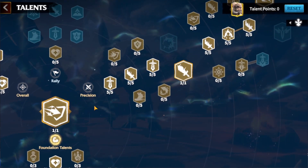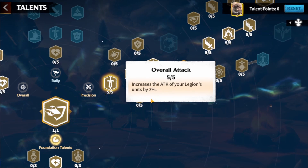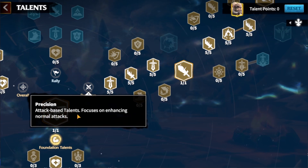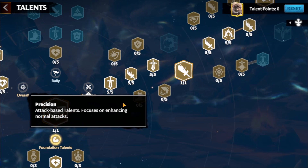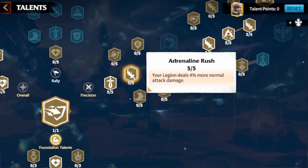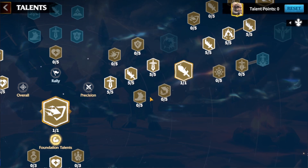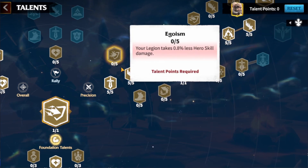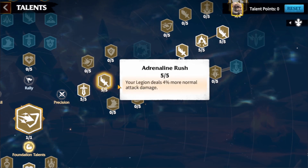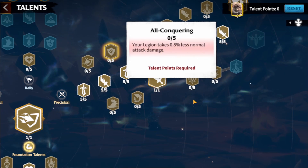After we open the core talents, we're going to go with Precision first. We go with increase the attack of your legion units by 2%. Again, Precision is attack-based talents focused on enchanting normal attacks. We're going to go with legion attack and this is Adrenaline Rush — your legion does 4% more normal attack damage. There's some merge speed or taking less hero skill damage here but we don't care about that. We definitely want this for more normal attack damage.